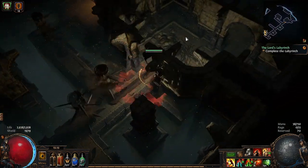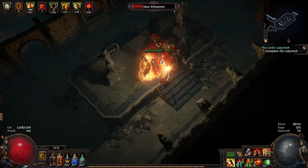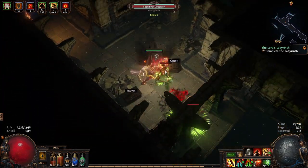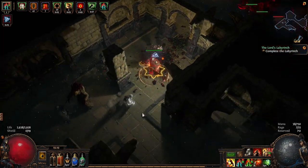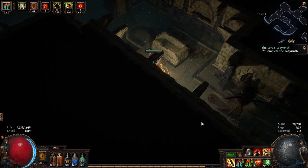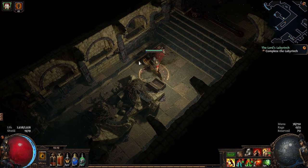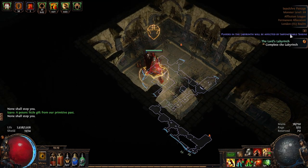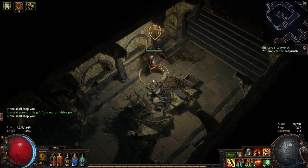Wrong way. I did all right through there — commentator's curse, I shouldn't have said anything. I think you're here — you are indeed. Give us a good one. What have we got? Impenetrable shrine: increased armour, evasion, and energy shield. We'll take it.